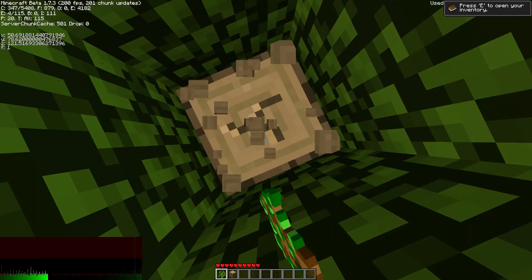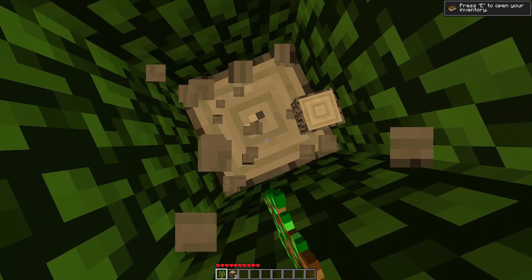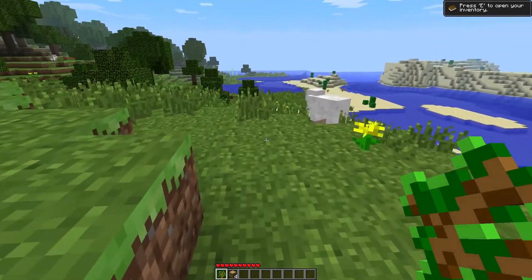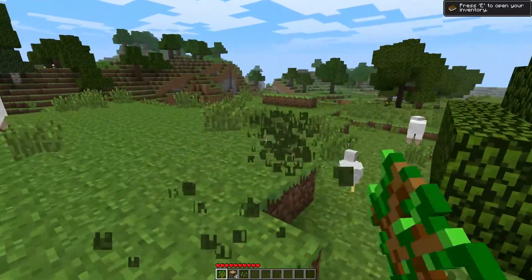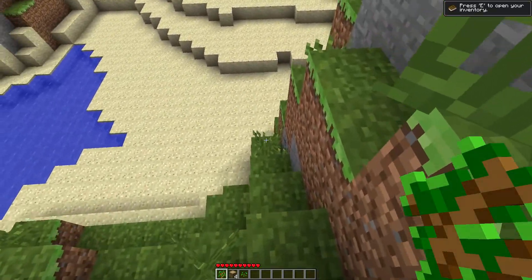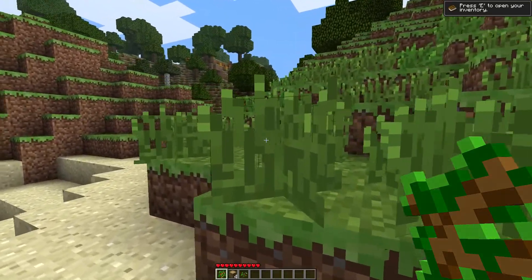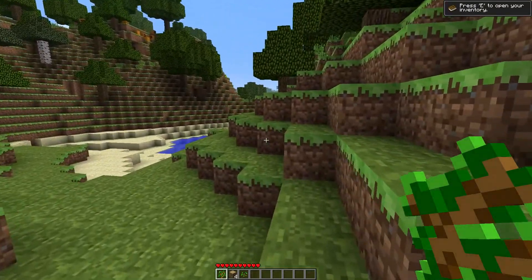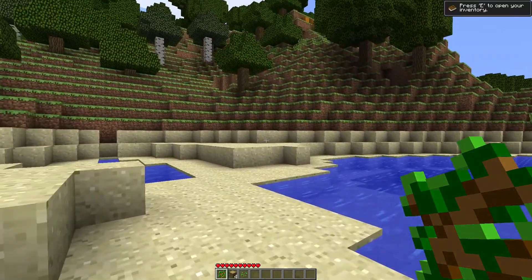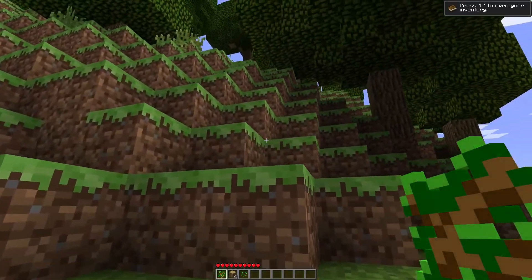We can't use F3. We'll go and pick up those pumpkins because they can be used for lighting. Of course, you can't use torches. For those that don't know, this challenge is a very old challenge — it's over 10 years old at time of upload. The idea is you've got to survive underground without using torches and without dying. Once you die, that's the challenge over. My last attempt, I think we made a cobblestone generator type thing, which was very, very good. I'm going to try and make one of those again.